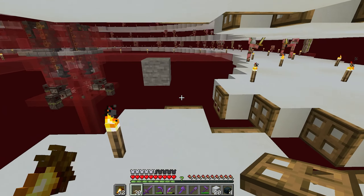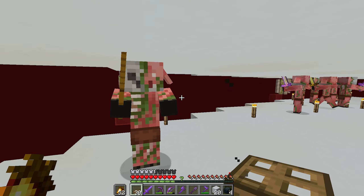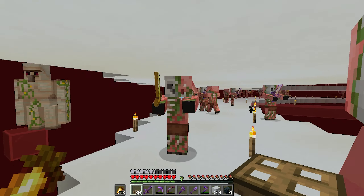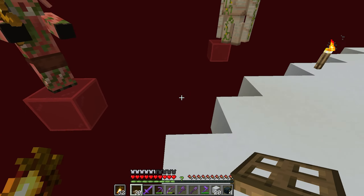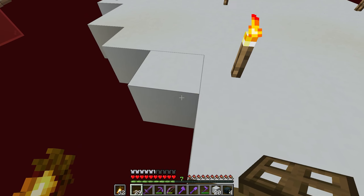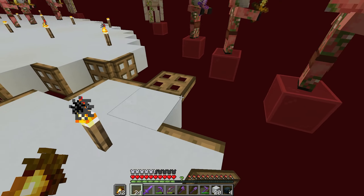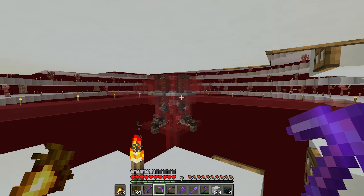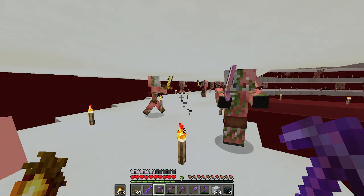He just ran straight off! So if we place a torch around here somewhere he should just run straight off. I did make a lot of trapdoors because I was going to do it all around the outside, but my pigmen guys should be coming towards me and shouldn't walk off the side. So we can probably cover the outside with trapdoors as well. As you can see they're falling off — that is working. Those guys are falling off too, but they should be running towards me. I'm going to put these up on every level and on every side.